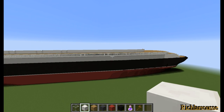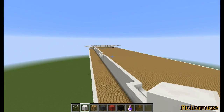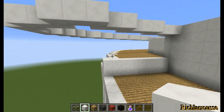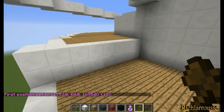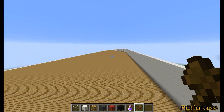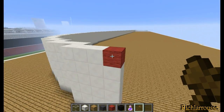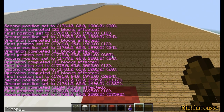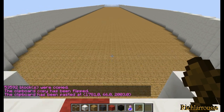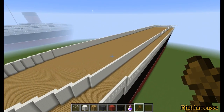Now we've got to copy and paste - or copy, flip and paste - the other side. So basically what we've just built just has to be copied and flipped to the other side. Copy from the bottom block at the front, copy flip to the right and then paste. And there we go, that's both sides done. That is the boat deck superstructure partially done and that is how it should look.